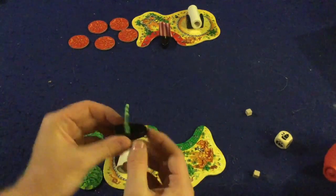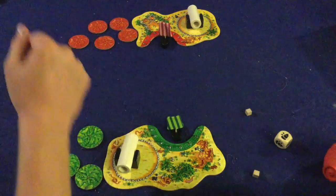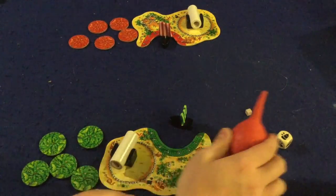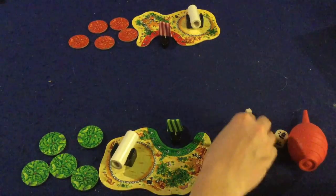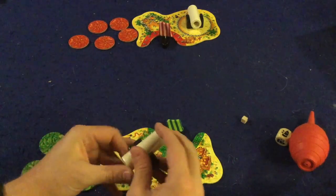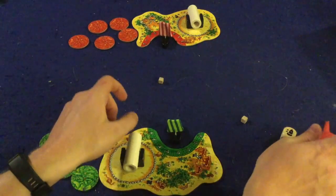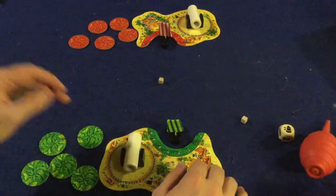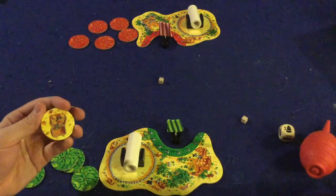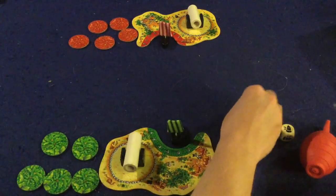In Pirate's Blast, each player gets a little pirate ship and tries to sail it over to their opponent's bay using this little booger sucker to blow it all the way across. Your opponent will be loading up their cannon with little cubes and shooting them at your ship. If they hit you, it becomes their turn to blow their ship. The goal is to get three of your opponent's treasure chests to win the game.